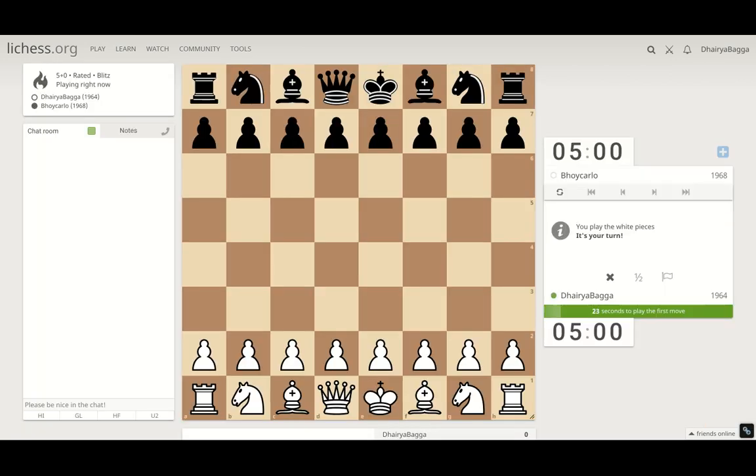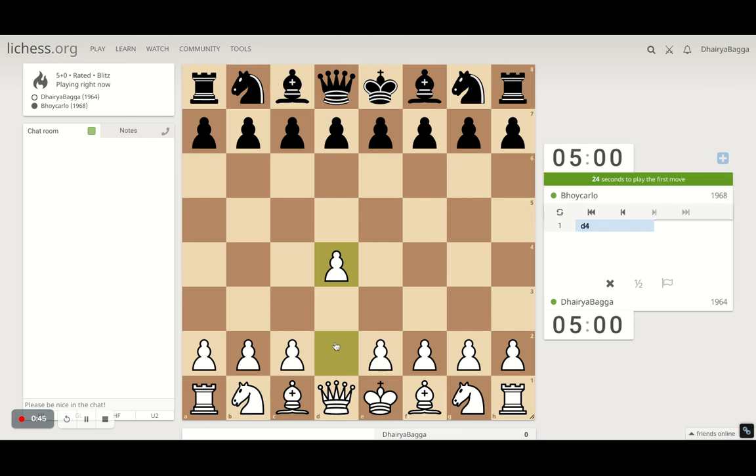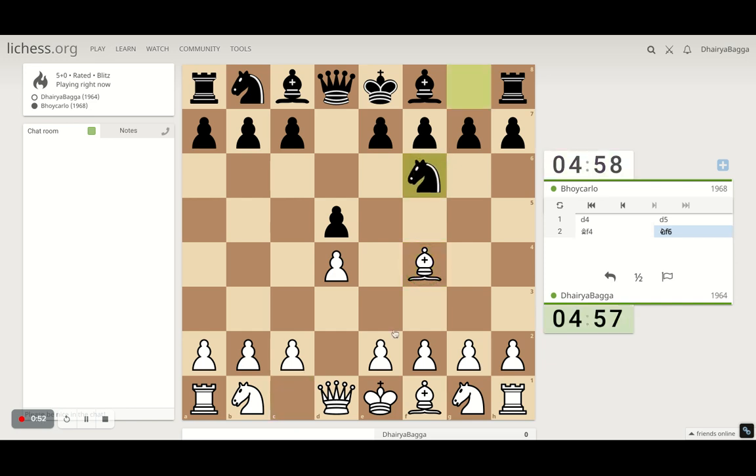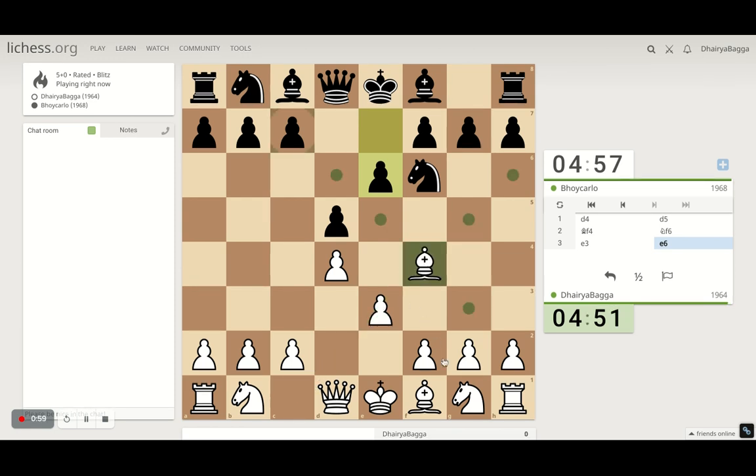Let's see what pieces we get. Okay, we've got the white pieces. We'll play the London System setup which starts off with pawn to d4. The dark-square bishop gets out first, which is generally the weaker piece for white, and then playing e3, closing the diagonal of the bishop after placing out the bishop, and now we can develop the knight on f3.